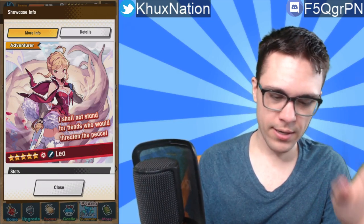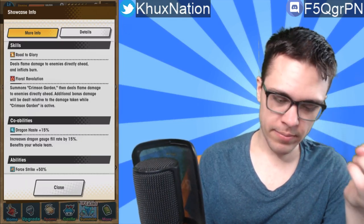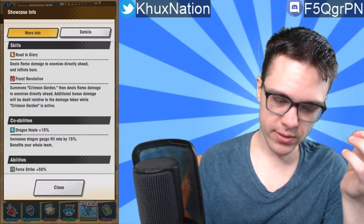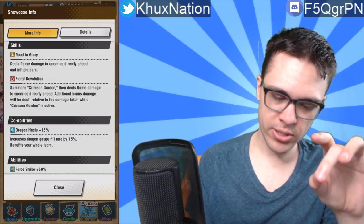By the way, absolutely love the artwork — looks very kawaii. Her activated ability, Road to Glory, deals flame damage to enemies directly ahead and inflicts burn. Her second ability, Floral Revolution, summons Crimson Garden then deals flame damage to enemies directly ahead. Additional bonus damage will be dealt relative to the damage taken while Crimson Garden is active, so it has a nice little reflect mechanic incorporated as well.